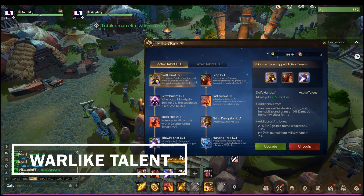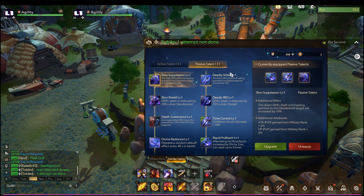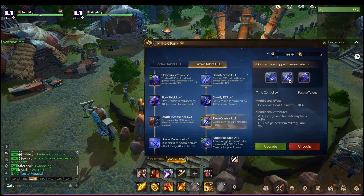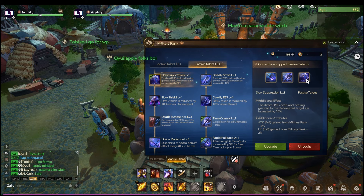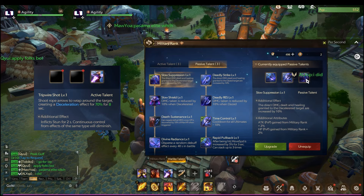For the Warlike talent, the ultimate skill setup is the same. For the passive talent, Rapid Pullback is a must-have. Movement speed in every PvP scenario is very important so you can move back swiftly when hit and won't die easily. Take Time Control to reduce the cooldown of your ultimate skills. Swift Hunt and Leap give you more movement — useful for chasing enemies or retreating. Lastly, Slow Suppression synergizes well with Tripwire Shot so your team can burst down fleeing enemies.